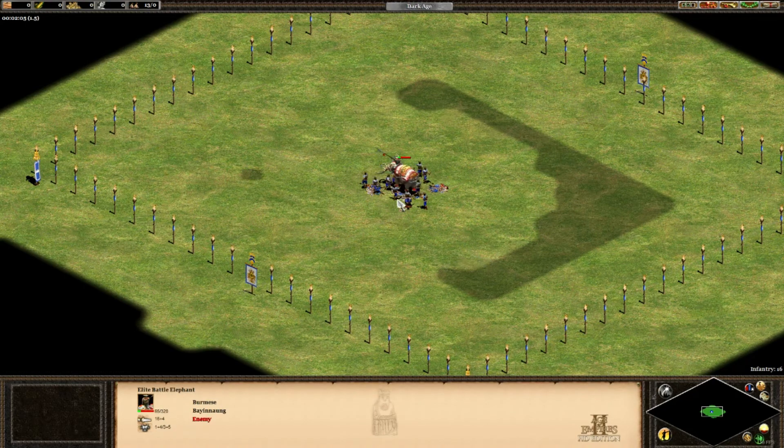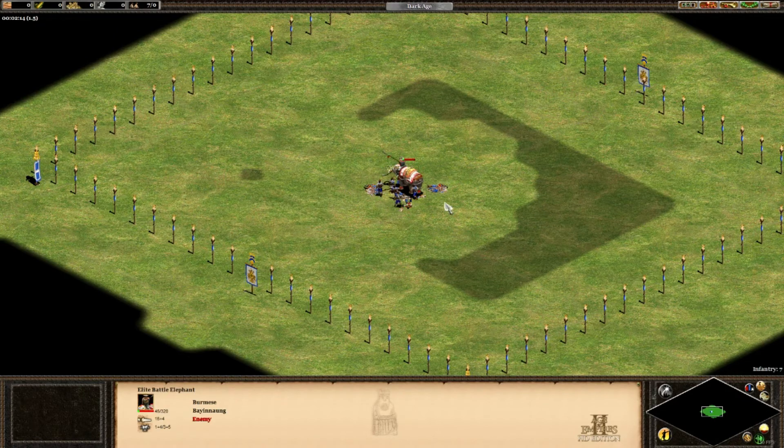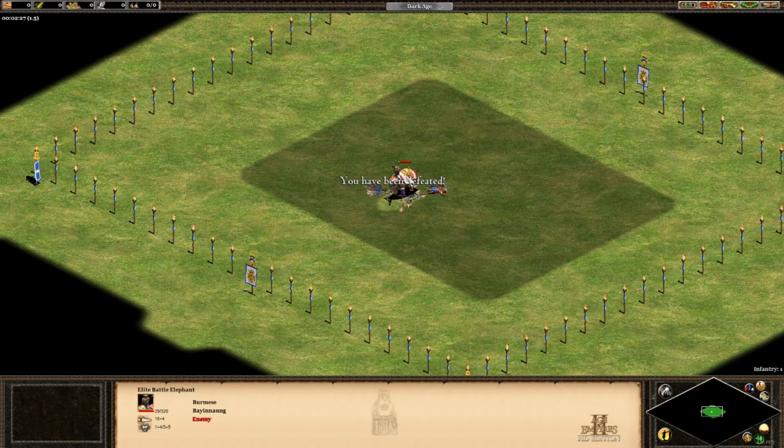There you go guys — 11 militia on the map, he has got 57 health points. 7 on the map, 40 health points. 5 on the map, 30 health points. He's going to win it — yes, he is going to win it with 29 health points!